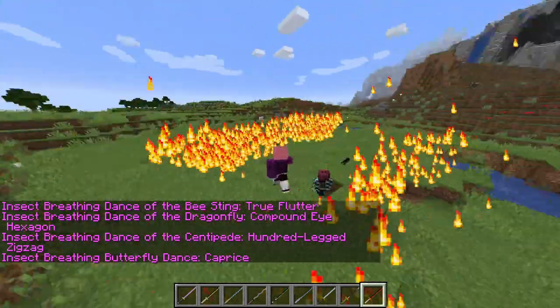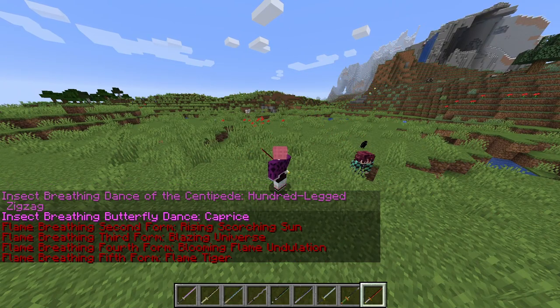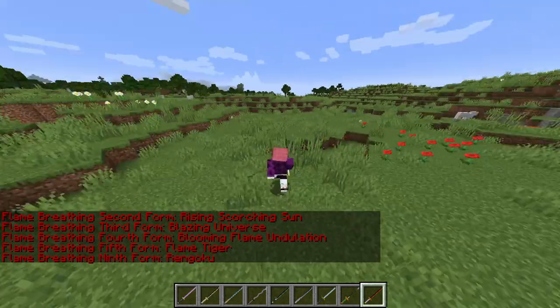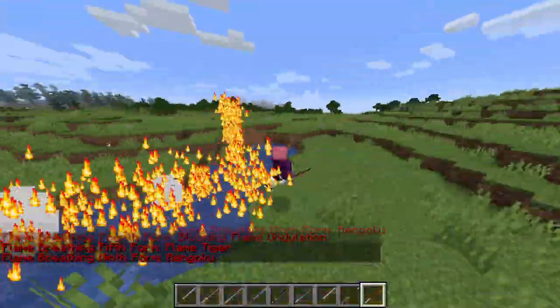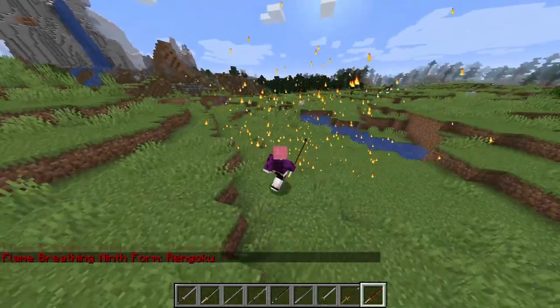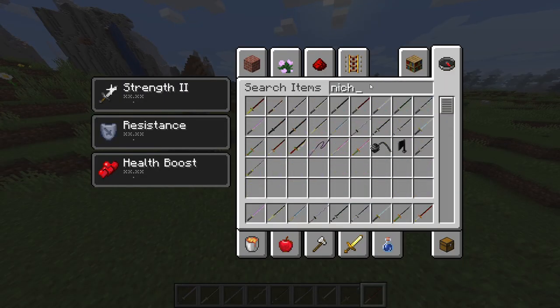Next we got Rengoku — regular slashes, and he has every single form as the regular flame breathing, except this one which is his ninth form Rengoku. It charges up — dang, okay. He doesn't really change anything else major, that's all he's got that's different.